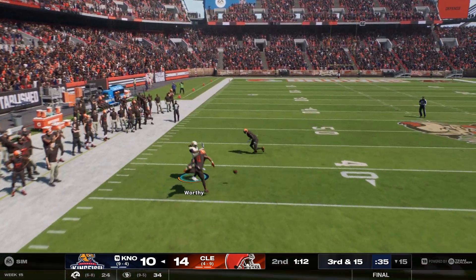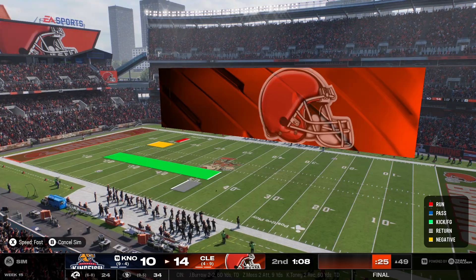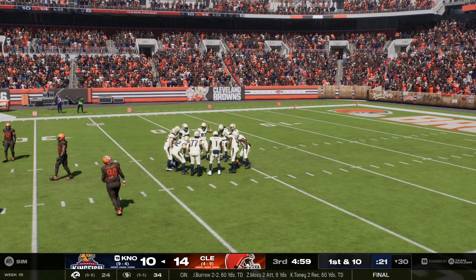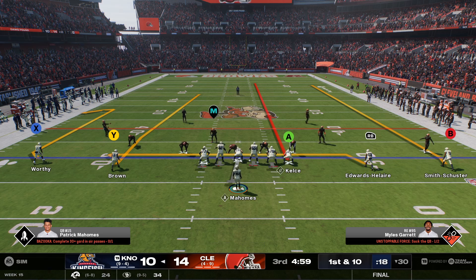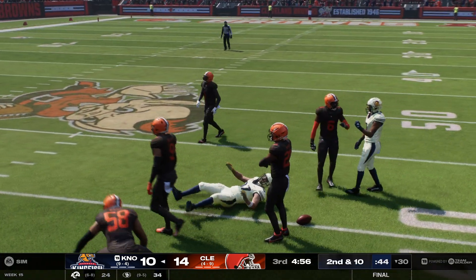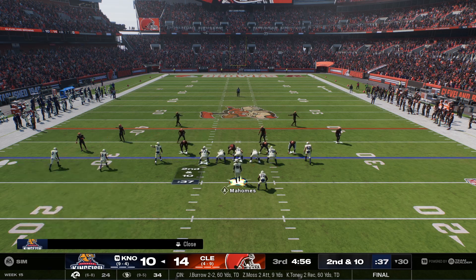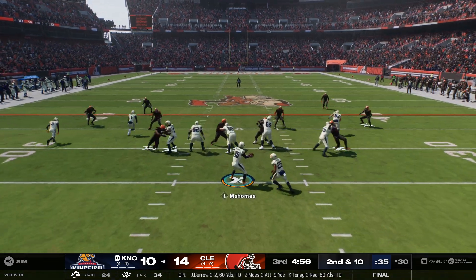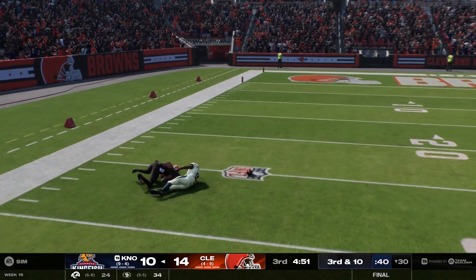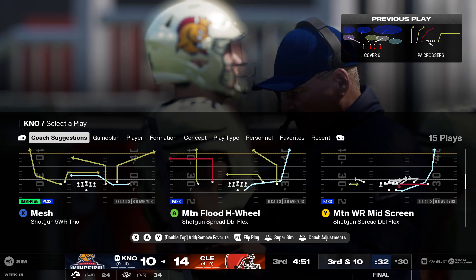Mahomes on third down — and that is incomplete. Mahomes on first down — he can't hang on through the contact, incomplete. Good job defensively to meet him just as the ball was arriving. Off the play fake, now it's Mahomes — one half away, and it is incomplete. Very good job defensively, stayed right with him. That brings up third down.